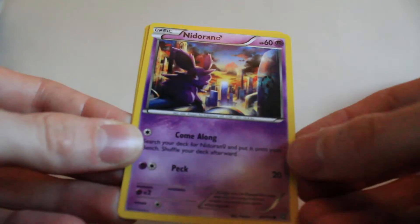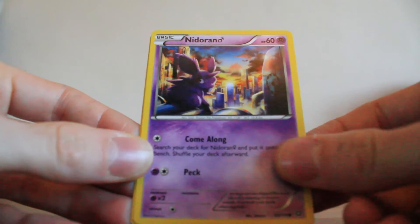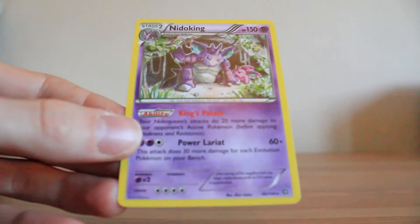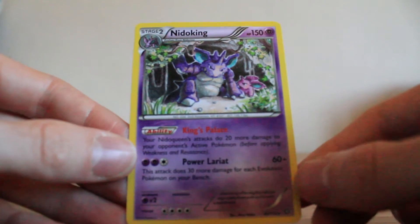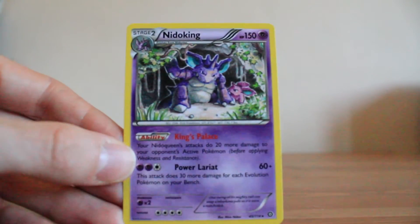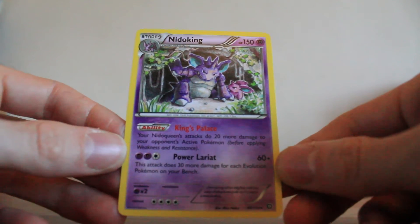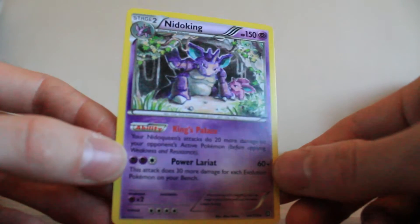Then we have the Nidoran Male evolution line. So we've got Nidoran Male — common of course — there's Nidorino which is the uncommon, and of course Nidoking is a rare non-holo. This is probably the favourite card out of the ten that I won, just because I really do like the artwork of this Nidoking card. I remember when it was first leaked and thought wow, I really do want that card. Definitely glad to have that in my collection.